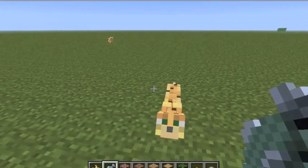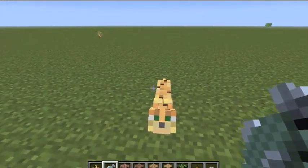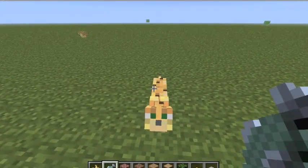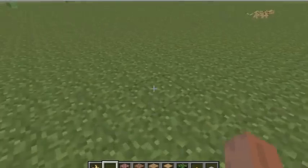Now, you want to click on him — but not the click to attack him, but your other click. So basically, you want to right-click on him, and there you go — little hearts come up and he's yours.